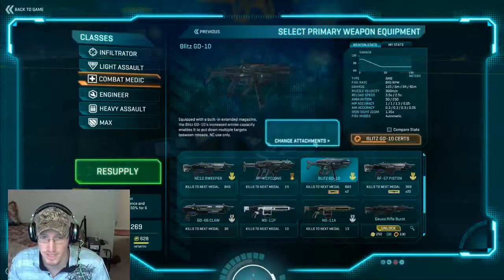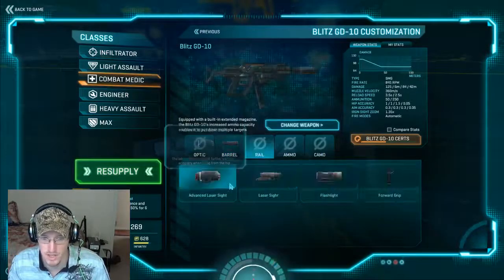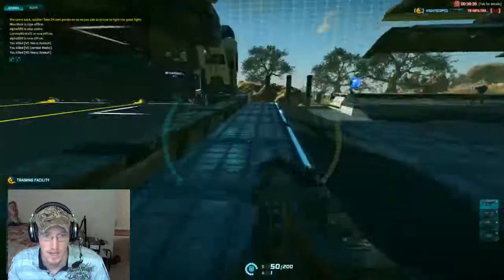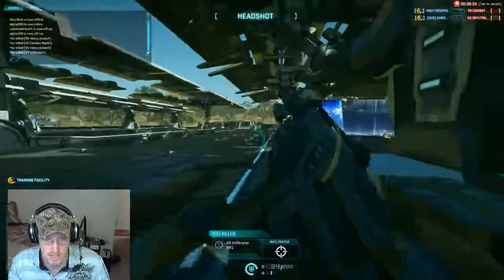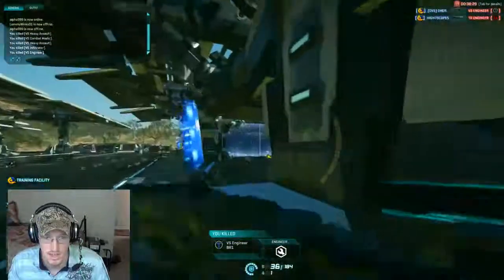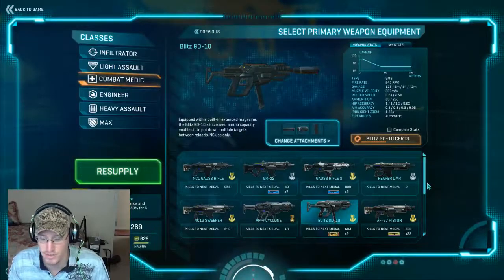I actually like the Blitz. I'm a personal fan of iron sights with the Blitz. I'll either run the suppressor or the compensator depending on where I'm fighting. Advanced laser sight and soft point ammo. Now, there was a bug — I'm not sure if it was fixed — but soft point ammo was doing 25 points less damage than running no ammo slot. Something I'm going to have to test. The Blitz is decent for close range and allows a little bit of mid-range fighting as well.